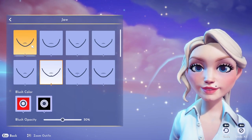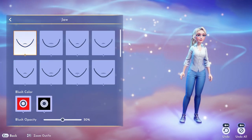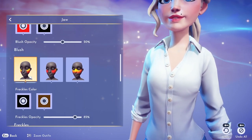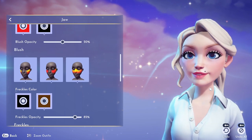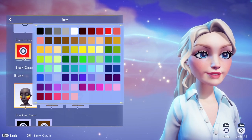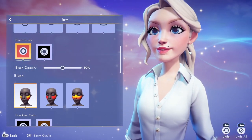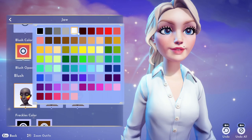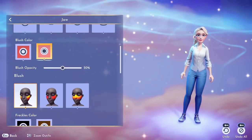Next is the jaw — she had kind of a butt chin and I just wanted more of a traditional round chin. There are a lot of cute options here as well. Then it's time for blush. I wanted to match my blush with the lip color to keep a cohesive neutral pink peach look. I chose a blush shape that almost gives you the chance to do a highlight above the blush, almost like an ombré lifted feel.